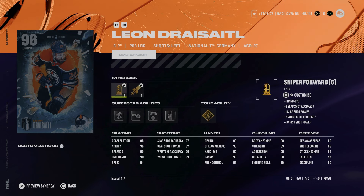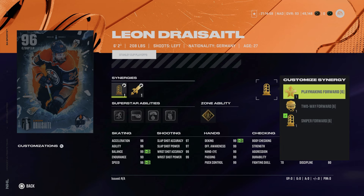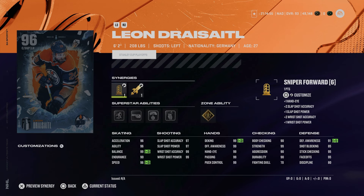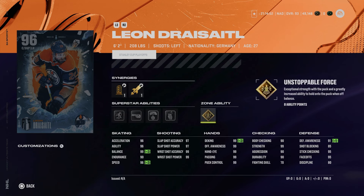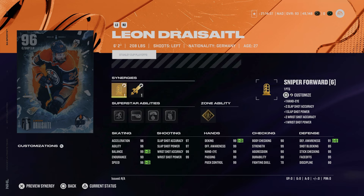Lastly we've got the 96 Leon Draisaitl — 6'2", 208 with 94 speed, 96 acceleration and agility, and 99 balance. He has speed boost getting him up to 96 speed — he's always been a slow skater in this game, 96 is fine but not great. Abilities include Unstoppable Force, Make It Snappy, 1T, Tape, and Puck on a String. Great shooting and hand stats, but only 95 faceoffs — you could go two-way forward to bring that up. Still a pretty strong card for a player that desperately needed a master set item.